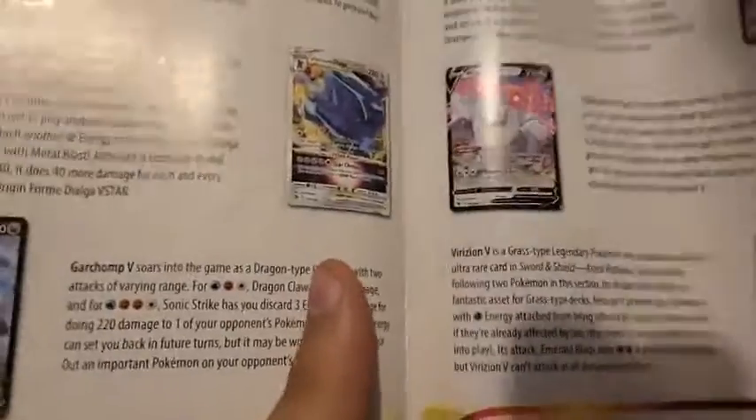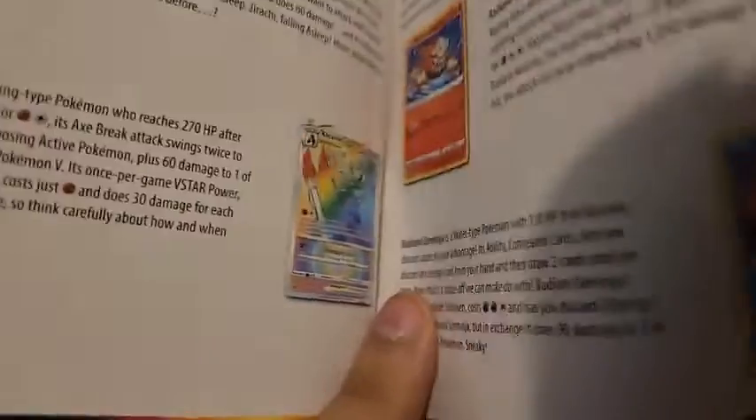Guys, if you buy anything from Astral Radiance, make it be this ETB, because look how pretty it is. Holy crap, it's gorgeous. Darkrai all the way. Let's take a look at the set list because I've seen it, but I haven't really taken a deep dive into it. Those of you in the chat, what's your favorite card from the set?